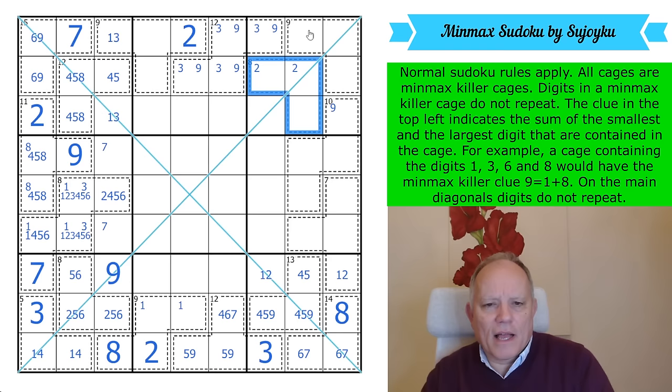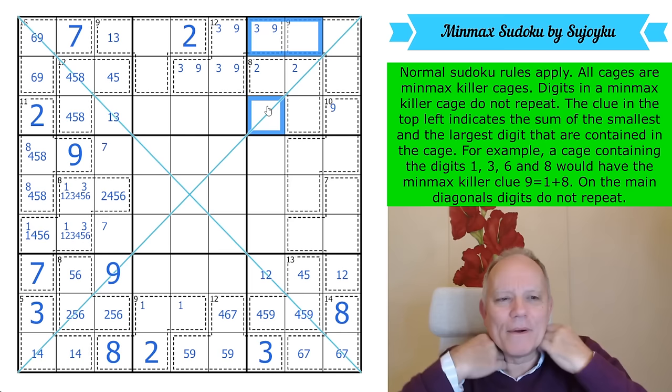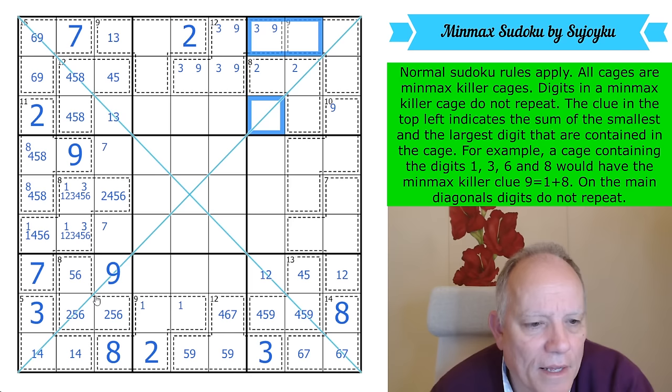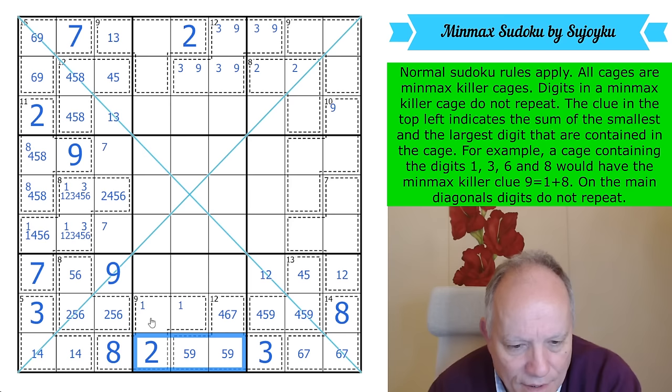This cage can't have an 8 in it, so 8 is in one of these three cells. 1, 2, 3; 1, 3, 9, 8 — there's a 7 in one of those. I'm just rehashing all the stuff we've already learned.